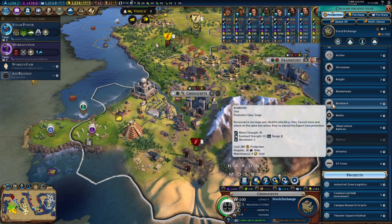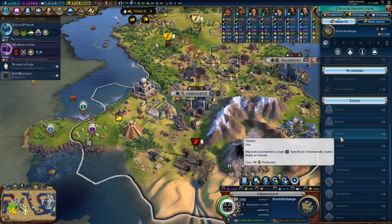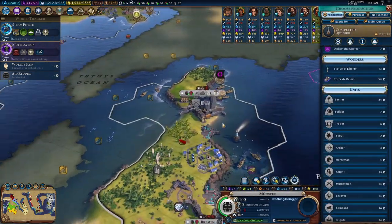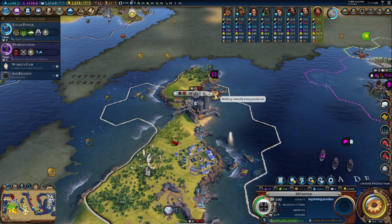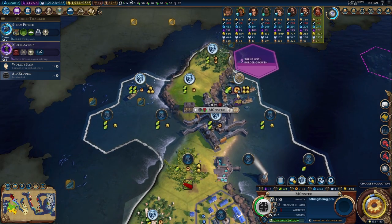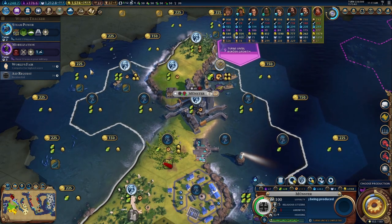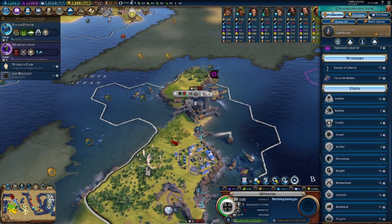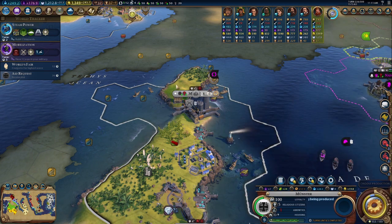Traders could be very helpful, so in the meantime while some cities don't have much else to do, we can work on that. Munster got done with the lighthouse — perfect. That's going to do a lot of things for us: not only is it boosting that tile even further, but it's boosting a lot of these other tiles and giving them additional value, which is kind of what we're looking for.